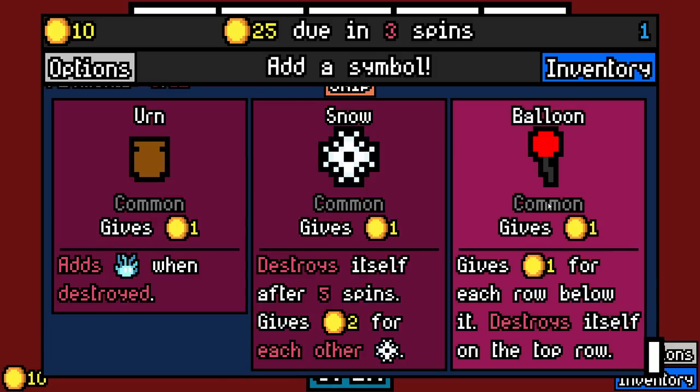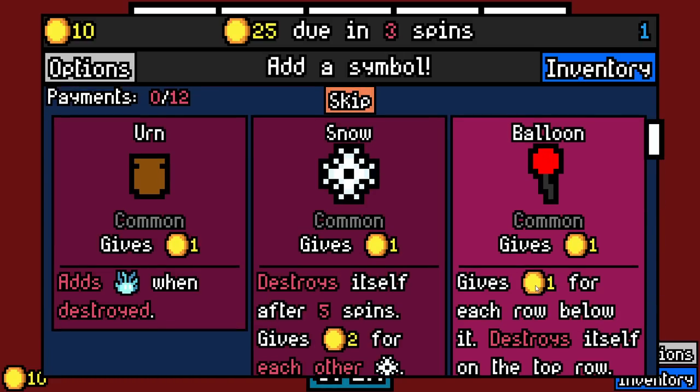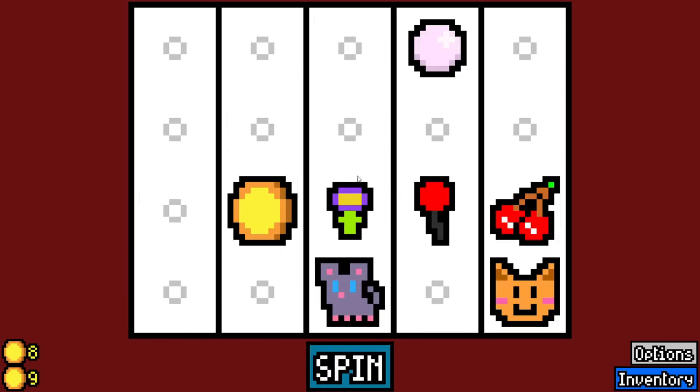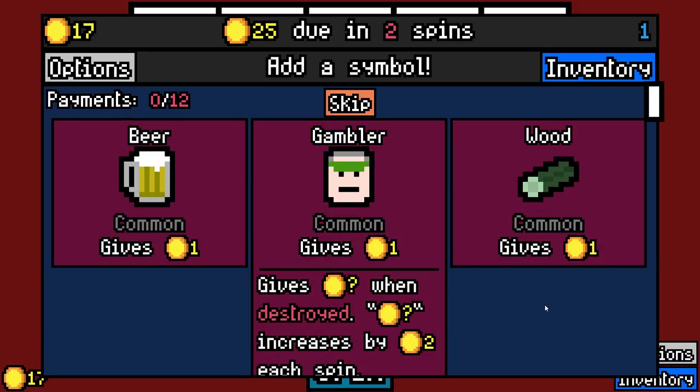So what do we want to take here? We have Balloon — one for each row below it, stores itself on the bottom row. Snowflake is not bad, but let's go for the balloon. We've not necessarily played with it yet. It's a really good level one symbol.